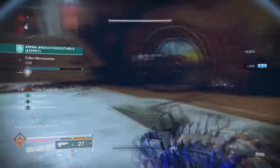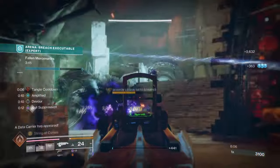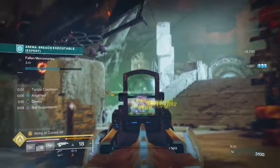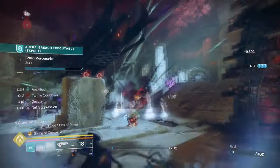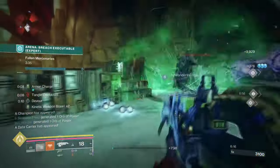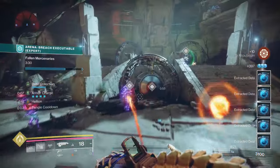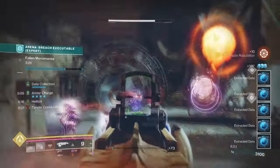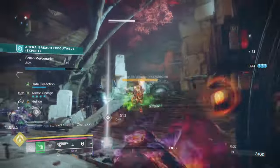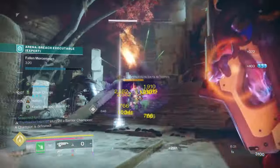Firstly, as the weapon is a lightweight frame, it has received a damage buff for body shot and precision — 6% for body shot and 3% for precision — which allows for faster and cleaner kills. Secondly, pulses in general will receive a 20% damage buff against red bar enemies, and since the weapon's String of Curses also grants additional damage capped at 50%, you get a very underrated but highly powerful pulse that you should be using ASAP.